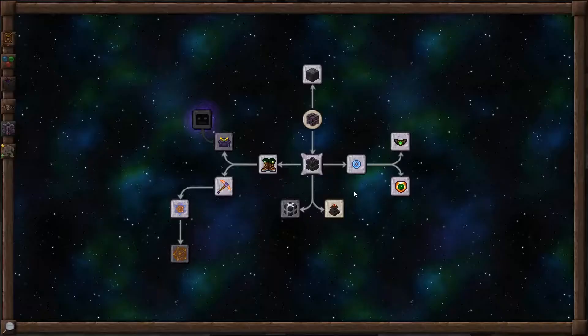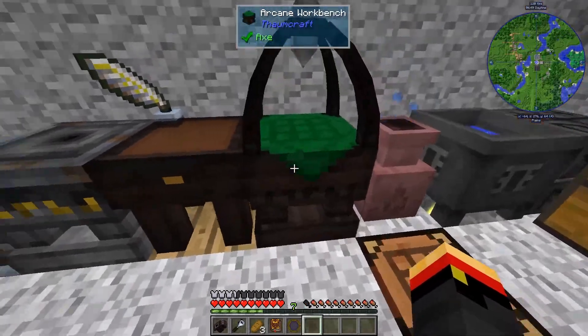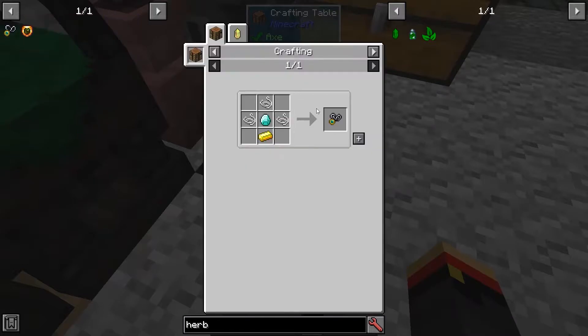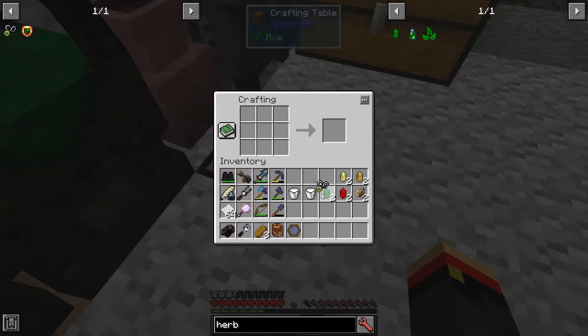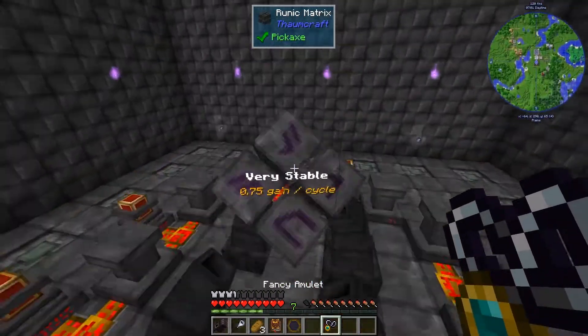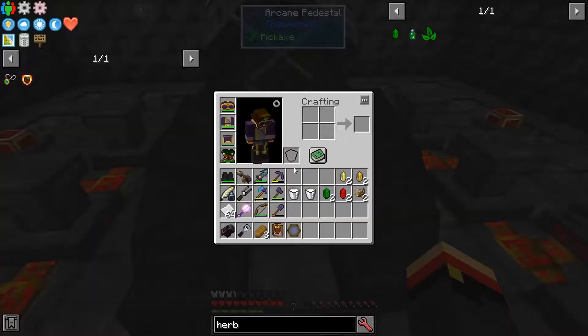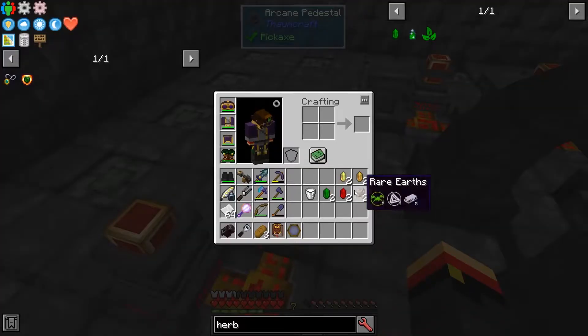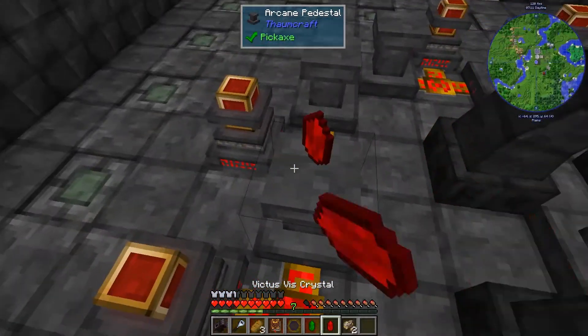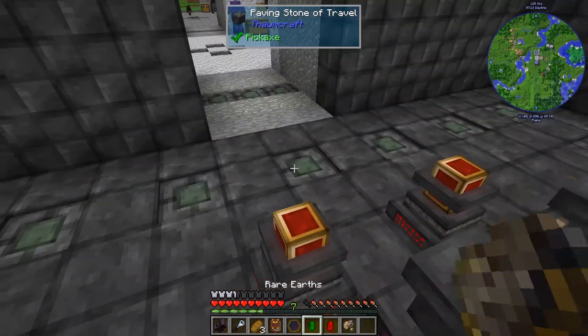Instability is moderate, so you may want to have some stabilization before you attempt it. Let's go ahead and make the fancy amulet — just some string, some diamonds, and a gold. Now let's go ahead and put this down here. It needs milk, Urba, Victus, and rare earths.